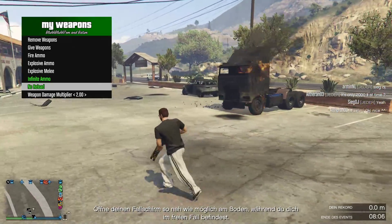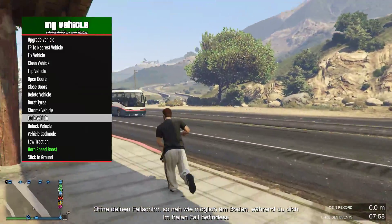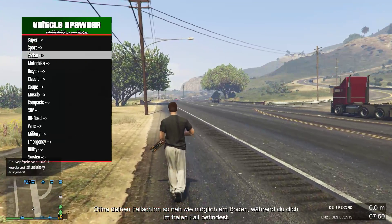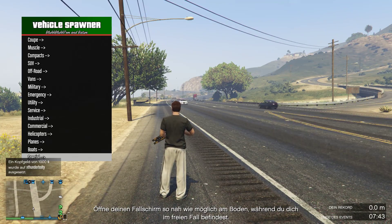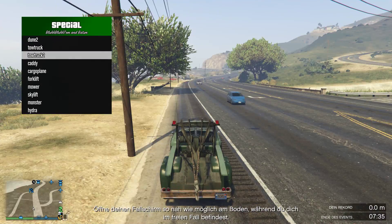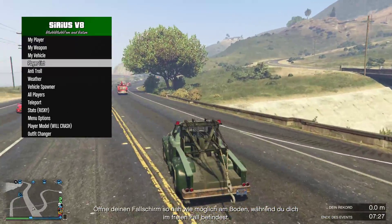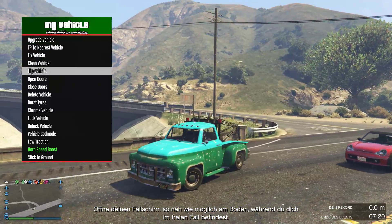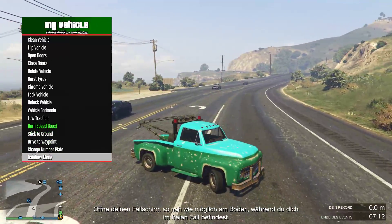Under 'My Vehicle' you can upgrade your vehicle, fix it, open doors, chrome it, and all that stuff. Let me spawn in a car. The only thing missing from this section are the new Export and Import vehicles and new DLC vehicles, but that can be introduced easily. You can mod a vehicle you normally can't spawn — paint it and do all sorts of things, which is very cool.